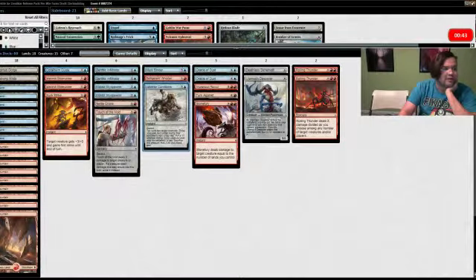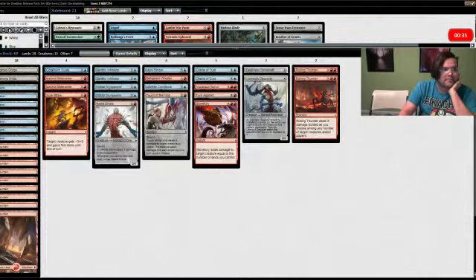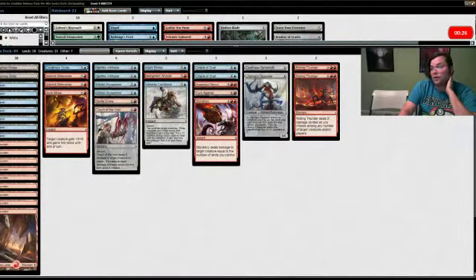We have a couple of tricky cards near the top end — Turn Against and Stone Fury. Stone Fury can often be a two-for-one and sometimes a bigger blowout. Having it alongside Turn Against means we can leave mana up and have either available. Overall I think it's a good deck — unfortunately we weren't able to go into what we wanted originally. I don't think this is actually the kind of deck you want to start with either.